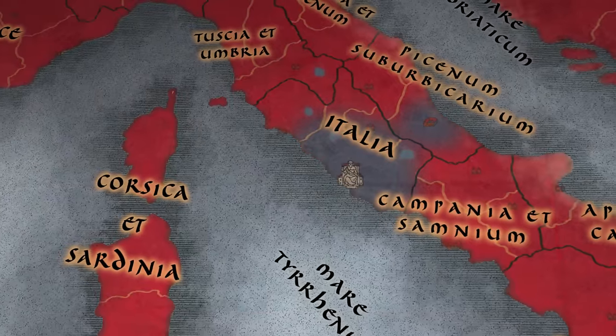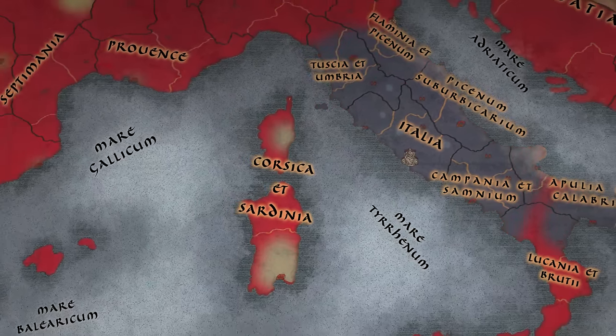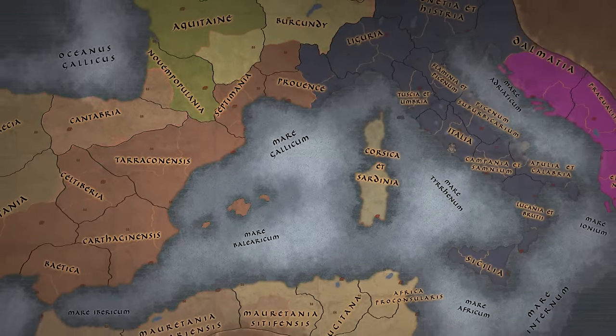Set on a new, highly detailed campaign map of the Mediterranean theatre, the Western Roman Empire has been wiped from the face of the earth. In its place are the newly established barbarian kingdoms of the Visigoths, Ostrogoths and the Vandals.